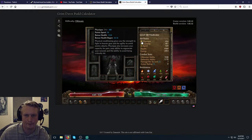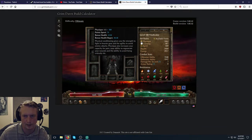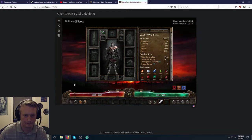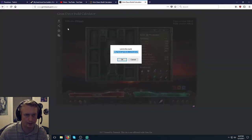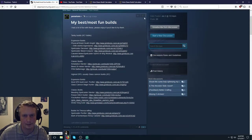For Hardcore especially, you're mostly going to want to put points in Physique for health, and then a few in Spirit. If you're doing a Cunning build with guns, you might need some Cunning as well. For Softcore you can go a lot of Cunning if you want to make a fun glass cannon shooter. I usually put maybe 10 or 15 in Spirit and the rest in Physique. So that's that build — we're going to export that and put it in our Theory Crafting section. I'll call it Lightning Caster Inquis Shaman.